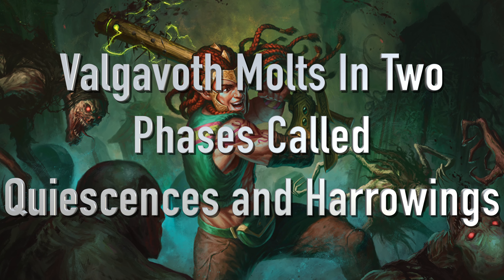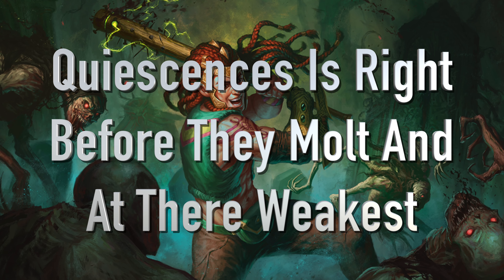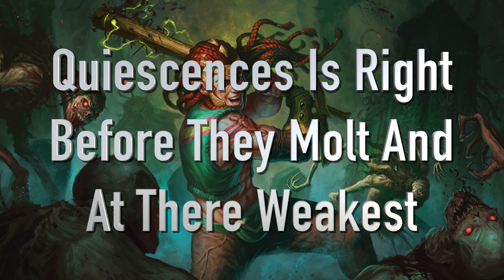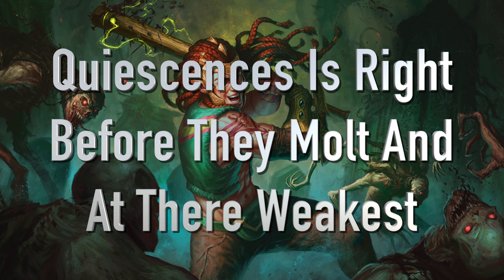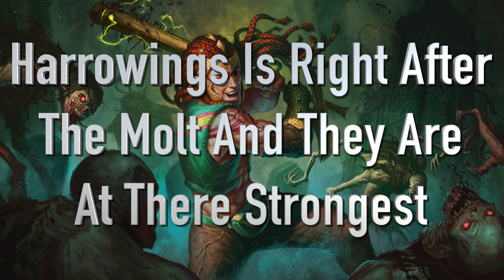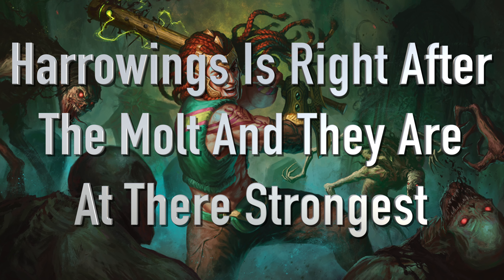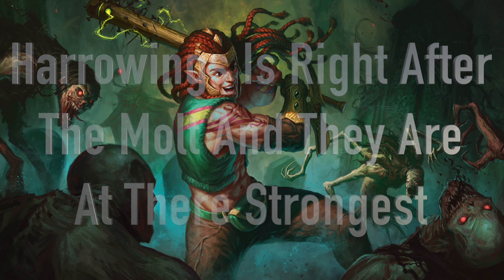Valgovoth goes through two special phases called Quiescence and Harrowing. Quiescence is when Valgovoth's power is at its lowest point as he's going through the process of his mold. Harrowing, on the other hand, is right after his mold is completed, and this is when he's at his greatest power, sending surges of malevolent force throughout the entire house and to all of the creatures inside of it.